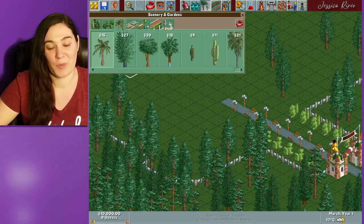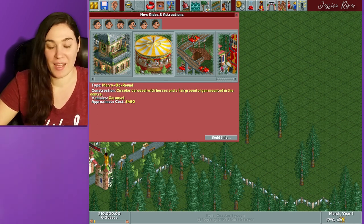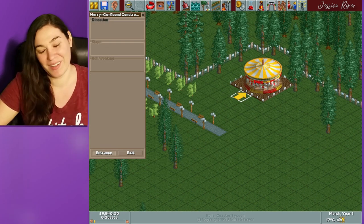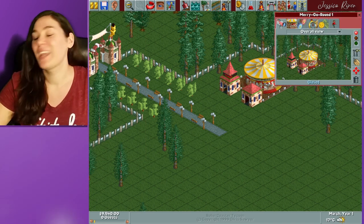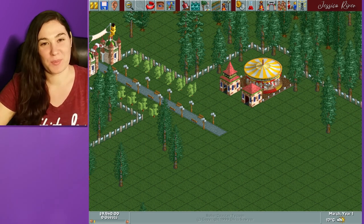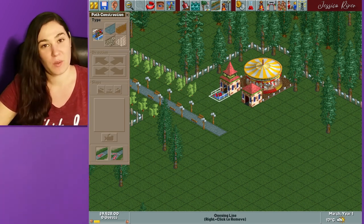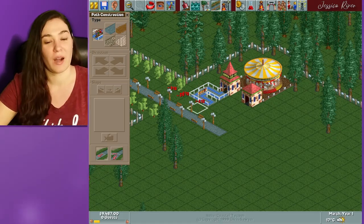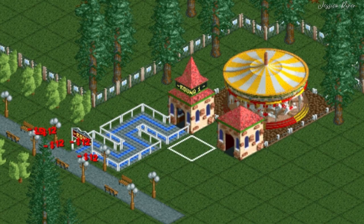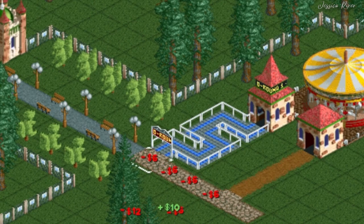One of the first things I always do is build a carousel. The reason I build a carousel is because it has nice music, which the guests like, and it's cheap. It's just a simple ride — you don't have to do anything crazy with it, you just pop it down and it's there.